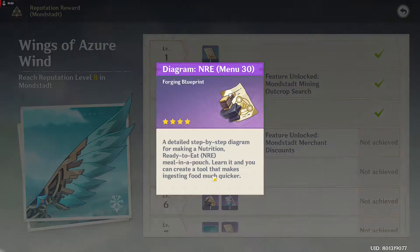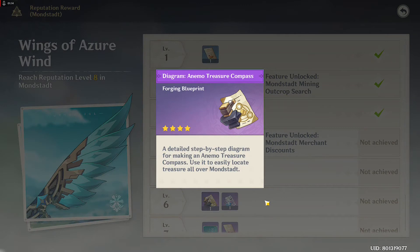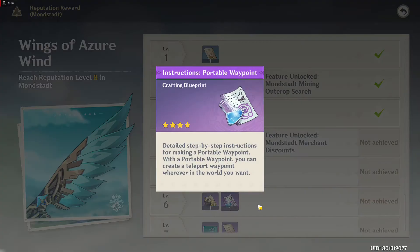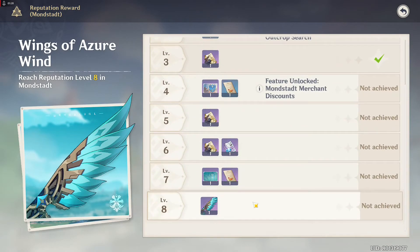At level 5, it's an NRE — a Nutrition Ready-to-Eat item. It's basically an item that makes eating food much easier. At level 6, this is my favorite — they're giving us the ability to create a Portable Waypoint, which is gonna be very useful. And according to this, an Animo Treasure Compass that's gonna help us find more treasure chests. I really need this item because it's getting difficult looking for treasure chests.